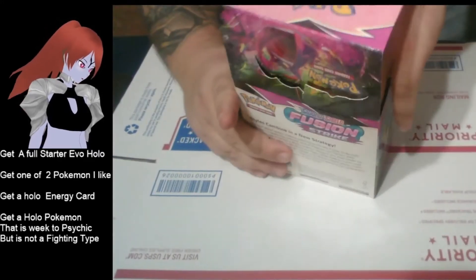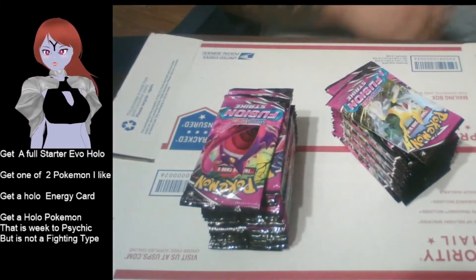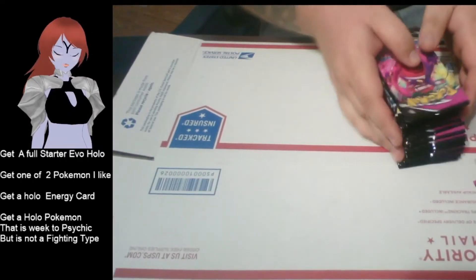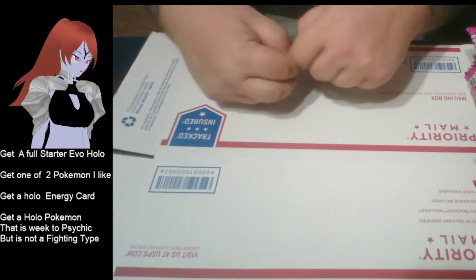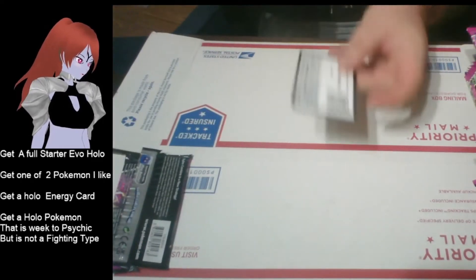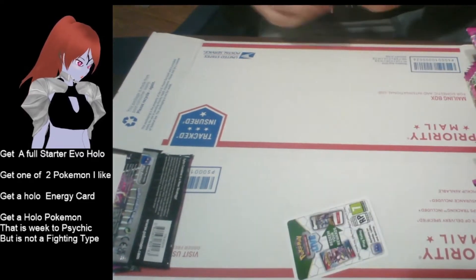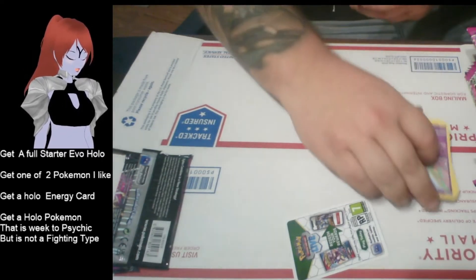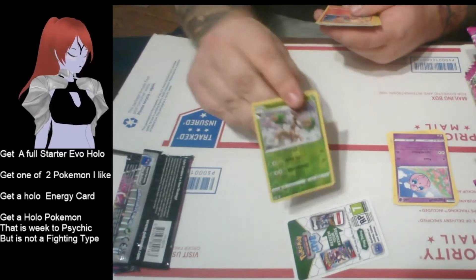Sorry about the siren in the back, everyone. Let's get this straight and put this off to the side. First pack - we see we got a code card. That's pretty nice. We're mostly focusing on the hollows and rares.